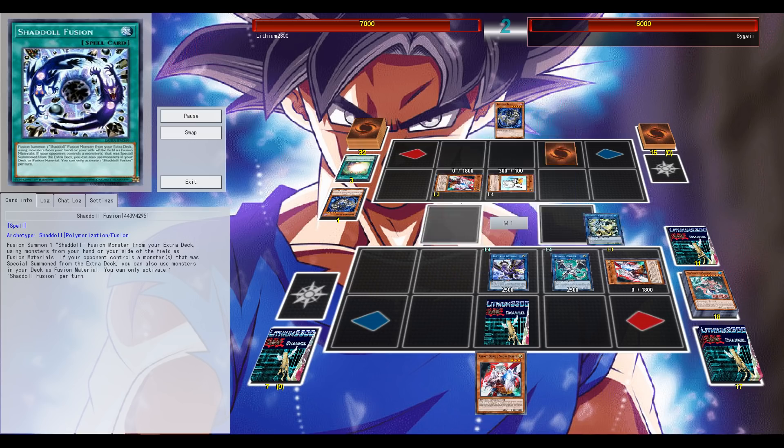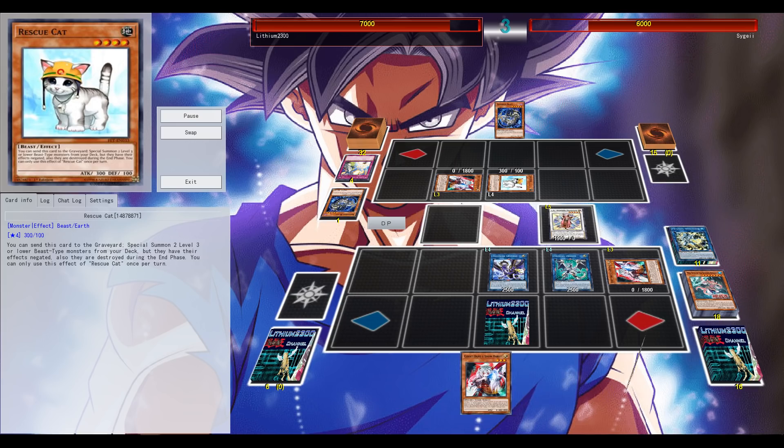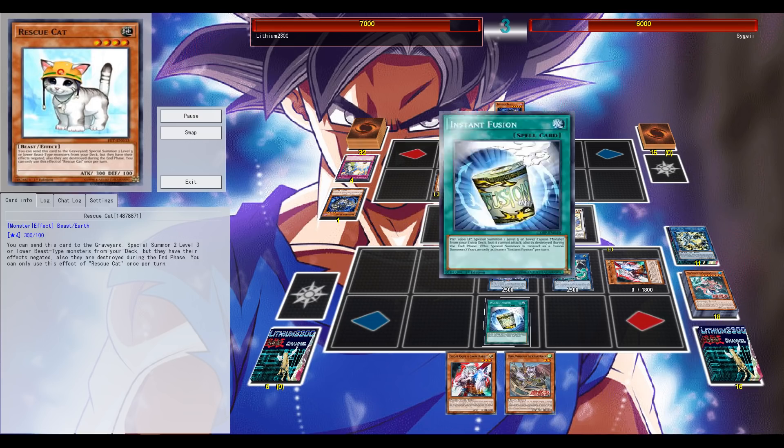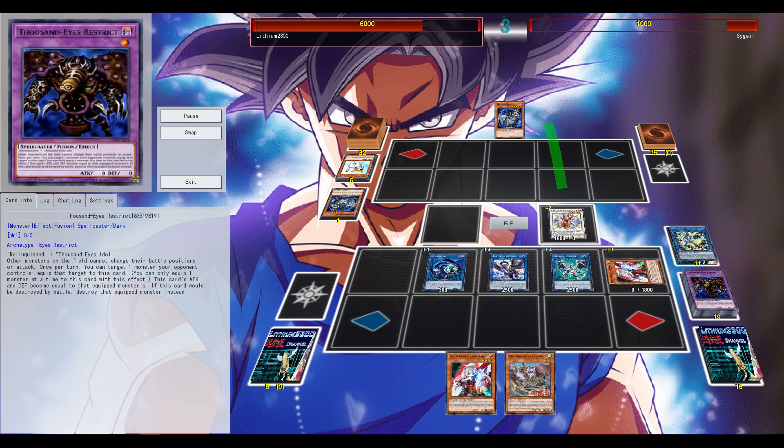He's going to use Ghost Ogre but that doesn't matter too much — the Rescue Cat already activated. The Crystal Needlefiber coming in very nicely, with the TG Wonder Magician popping a set. Now I should be able to attack for game — and yes, this is indeed definitely enough to attack for game.